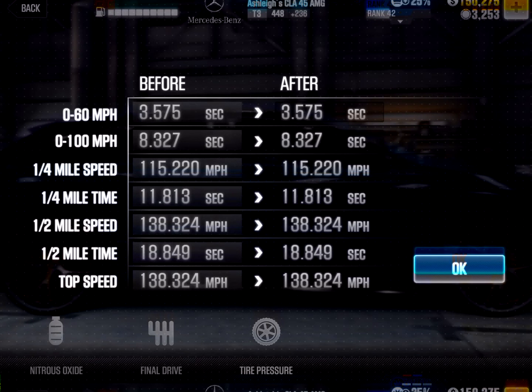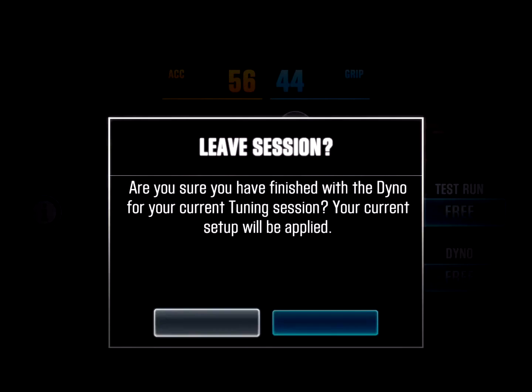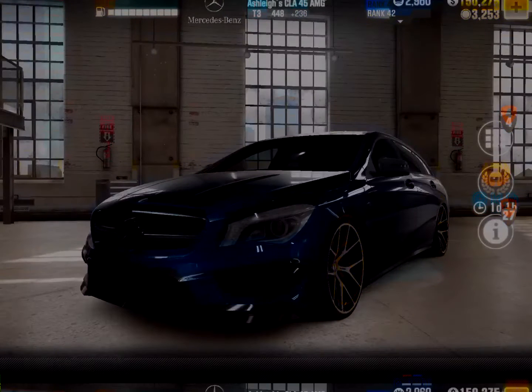If you go to the dyno, as you can see it says the quarter mile time I will get is 11.813 — which is a lie, because I can get a faster time, and I'll show you guys a shift pattern.